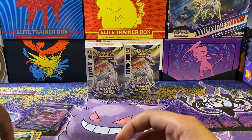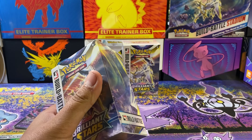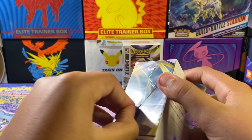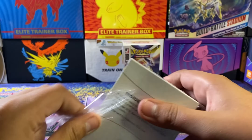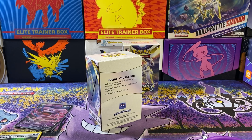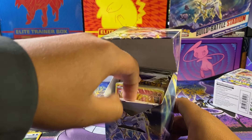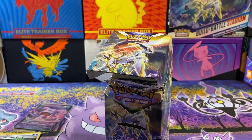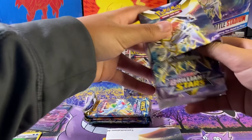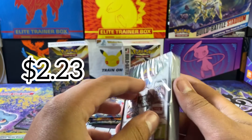Granbull V pulling out a hollow and a character rare — I will for sure take that. Not bad at all. We already got the Mortis and the Lucario from this set — another Mortis and a Lucario too. These were like the first printed packs.